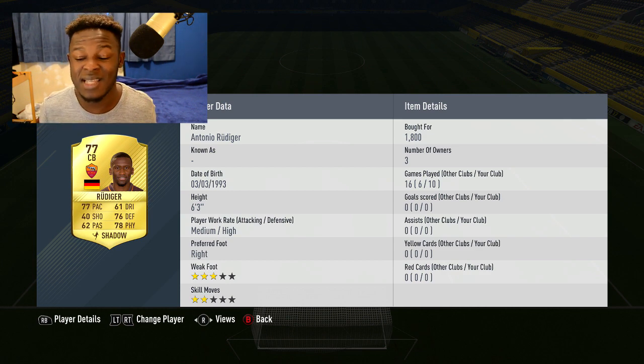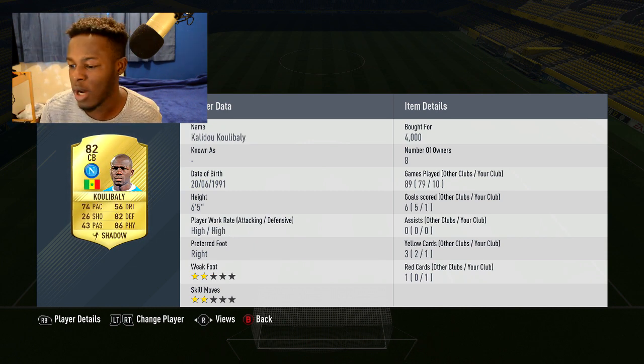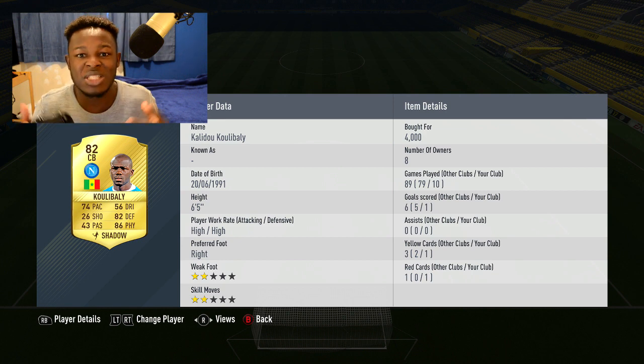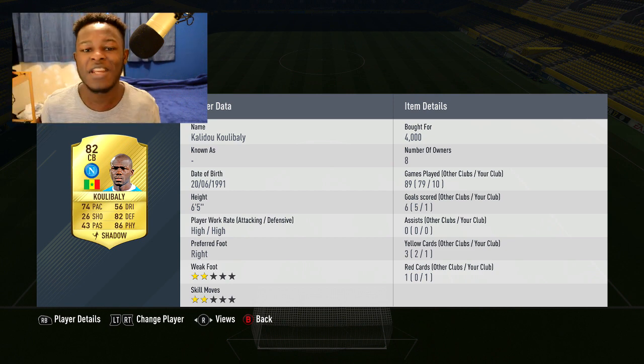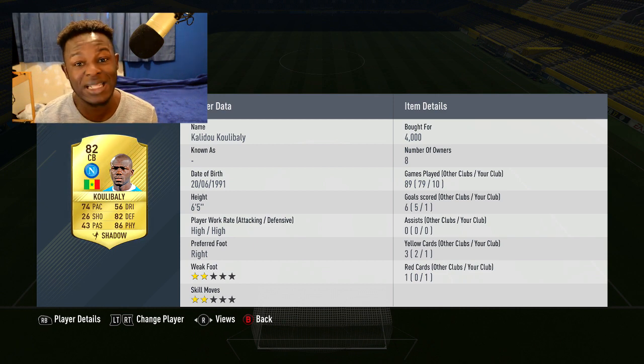Back to Rudiger - he's got 77 pace, 78 physical, 76 defending. It might not seem like the best defender, but he's six foot three with medium-high work rates, which is perfect. Next is Koulibaly, once again with a shadow card, which is why he's costing me 4k coins. He might have high-high work rates but it doesn't really affect him much in game. He's six foot five so he's technically a giant - 86 physical, 82 defending. This guy does not disappoint and is pretty much the definition of a beast in defense.